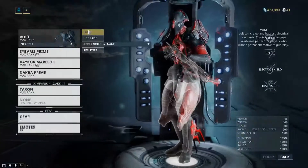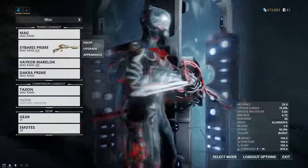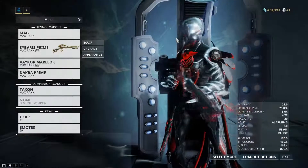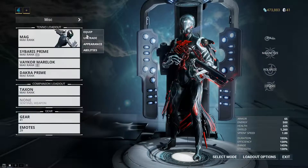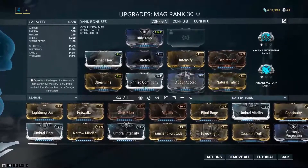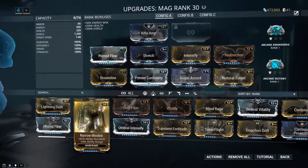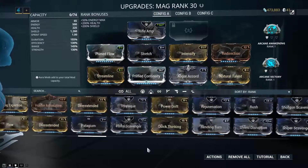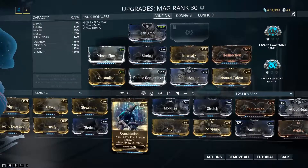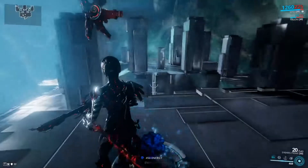Now let's move on to Mag. I'm going to give Mag an unbiased look, because I've had Mag earlier and I've seen all of her iterations and changes. Now that she's in a fixed state, this is the only Warframe where I would actually change her build around a little bit. I would move Augur Accord and Natural Talent, and instead put on Narrow Minded and Constitution. This will push her duration as high as possible, which is honestly what you really want to do with Mag.